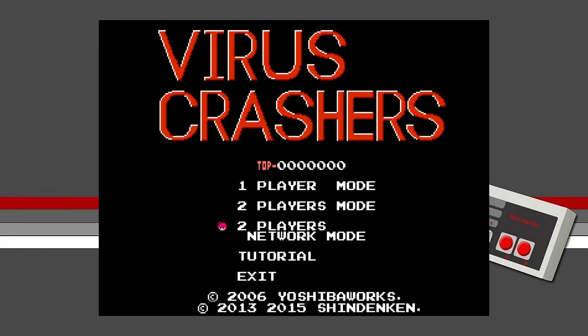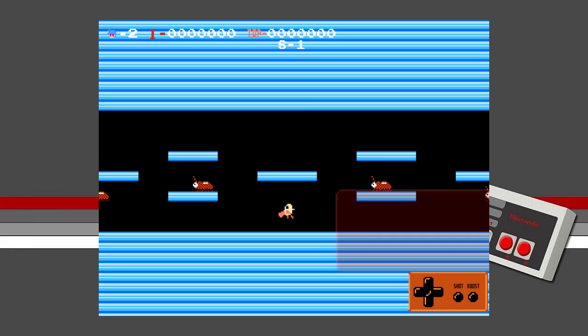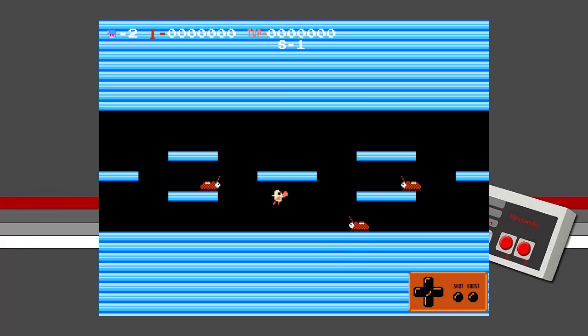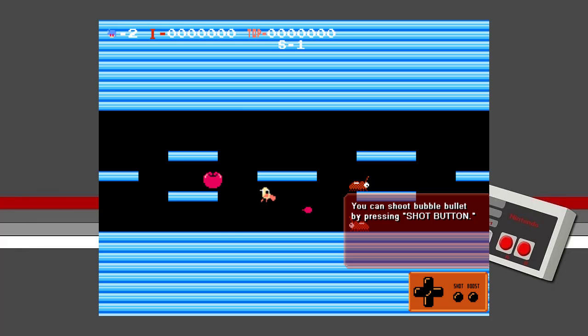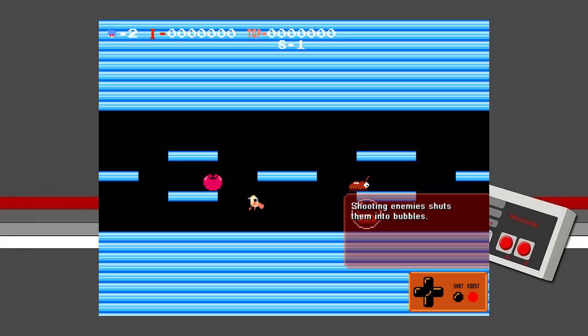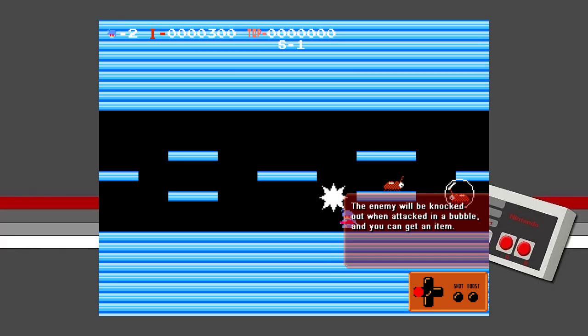I really don't have any idea how to play this, so since they were gracious enough to give a tutorial, I'm going to check that out. 'Tutorial for Virus Crashers. This tutorial explains its rules and how to play.' The aim is to knock enemies out of the screen and get an item. You can shoot a bubble bullet by pressing the shot button — this turns them into bubbles.